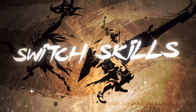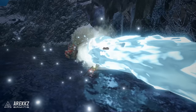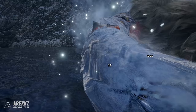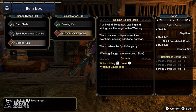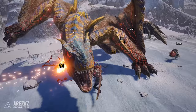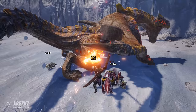Now before we dive in and cover all your available moves, it's first important to talk about your Switch Skills, since these will alter your combos and playstyle. Switch Skills are a mechanic in Monster Hunter Rise that allow you to swap out select moves and Silk Binds for your weapon to create your own personalized hunting style. Each weapon has three slots and each slot has two skills to choose from. There is no right or wrong choice here, however some skills align better with certain playstyles, so it's important to understand their uses. I'll offer some suggestions a little bit later on.